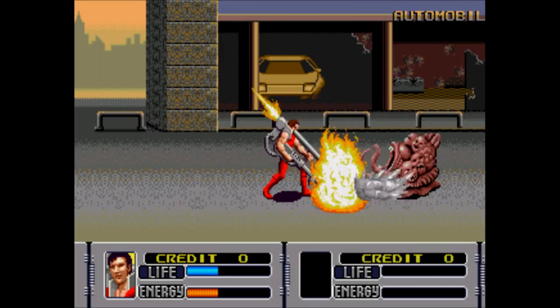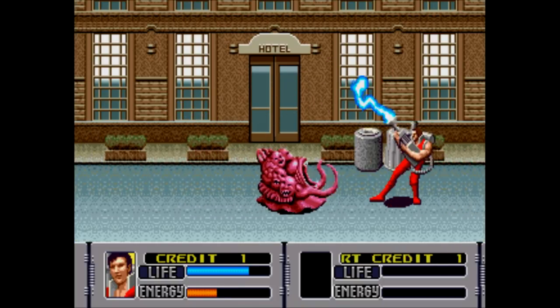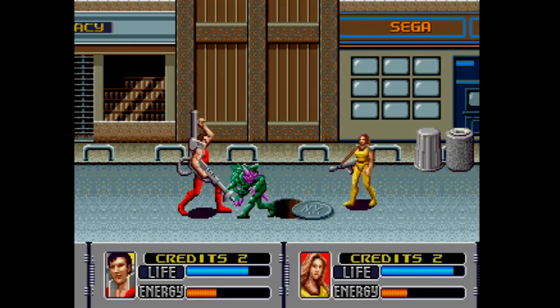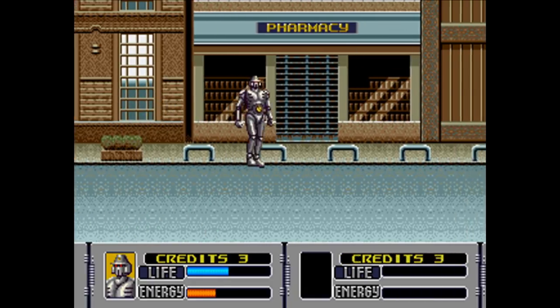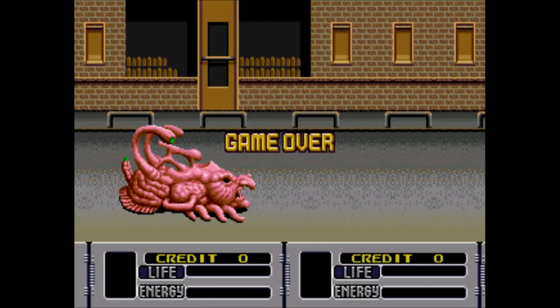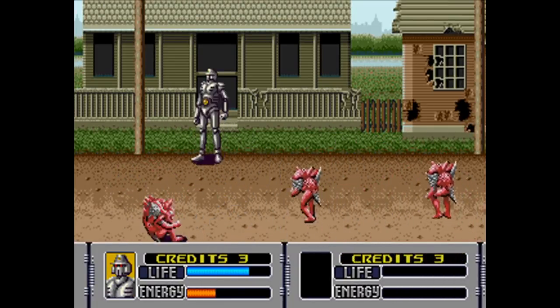You have three characters to choose from, all with different weapons. There's a dude who uses a short-range electrical zapper — the manual calls it a thunder bazooka — there's a gal who uses a flamethrower, and there's a robot who uses a whip. You have three lives and zero continues to get through eight levels with no saves or passwords. When you lose all your lives, it is game over, start from the beginning, but you do at least have a few chances to gain some extra lives here and there.